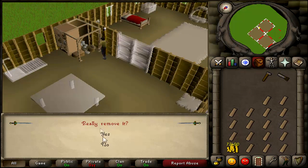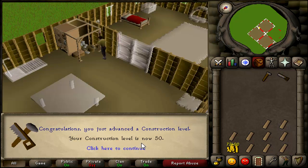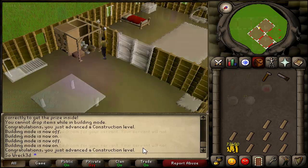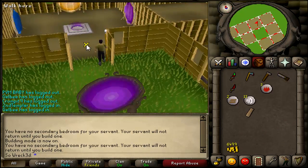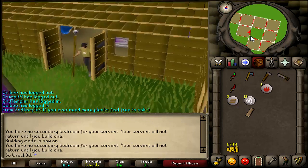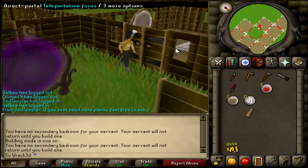The last thing I did to perfect my setup for the future is trick out my house. I got 50 Construction now, and I've set up all 3 portal rooms with every location, including a prayer altar and a glory on the wall. It cost about 1.5 mil to get from 33 to 50 Construction and set up all the rooms, but it was well worth the investment.